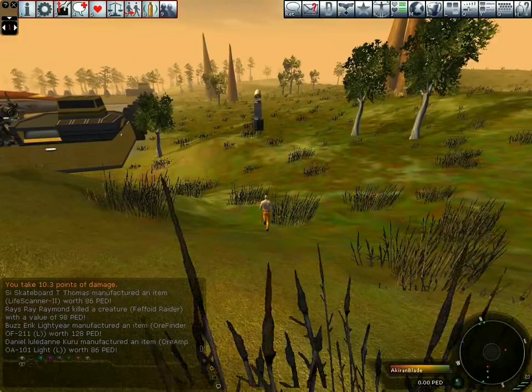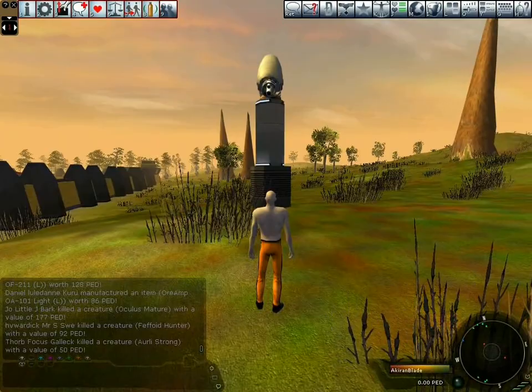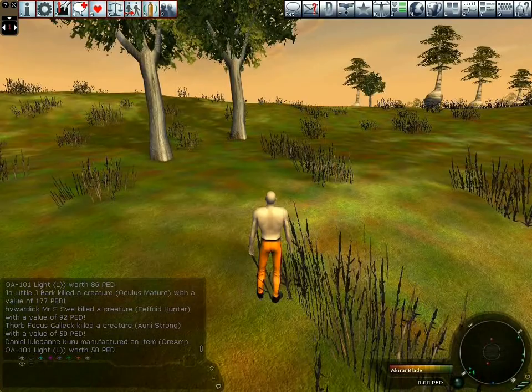The creature will typically follow you. Here you can see one of the turrets — though I managed to lose the creature anyway. You can repeat this process and gather as much sweat as you possibly can, and then you will have to go into town and trade the sweat off in exchange for money.